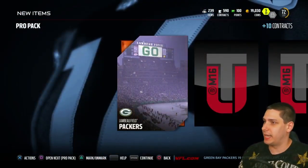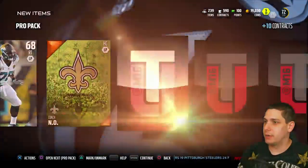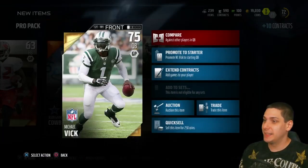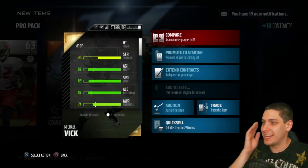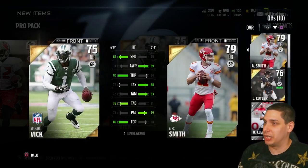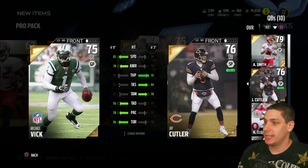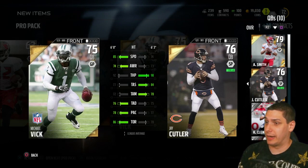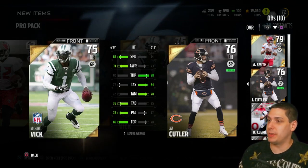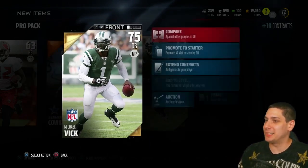I don't even know where we're at with packs. I wish there was a little indicator. We're just gonna keep rolling through and we get a gold - Mike Vick! Now we're talking about mobile quarterbacks. 85 speed - not as fast as I was expecting, but definitely still faster than Cutler or Alex Smith. He's got a huge arm, 93 throw power, not as good as Cutler obviously, but the throw accuracy deep is a little bit better and the throw on the run is substantially better. What do you guys think - should I go with Vick or Jay Cutler? Let me know in the comments. I'm kind of leaning towards Cutler, or maybe I'll just see which one sells for more.